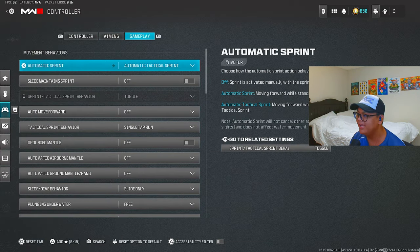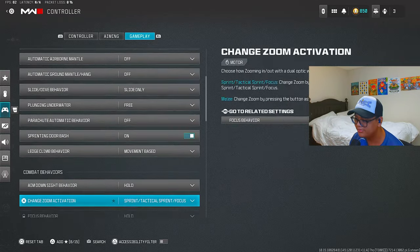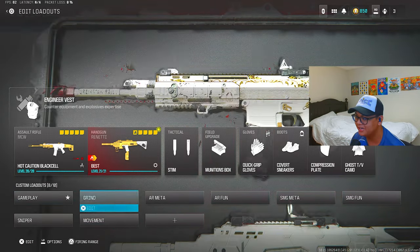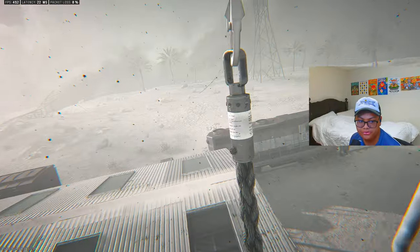For his aim assist type it's default. For gameplay it's the standard stuff like I always have — he plays on prioritize reload. For the video I'm gonna be using his Rival 9 class setup and his MCW class setup. Facesimps' MCW class setup, boys — let's do it.